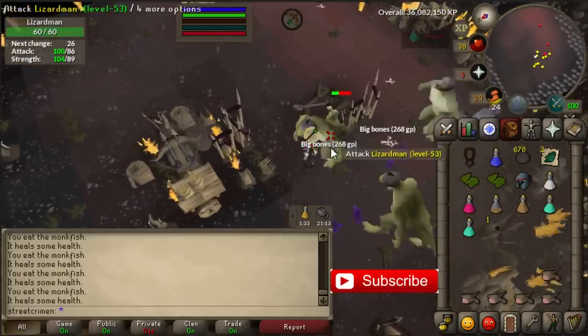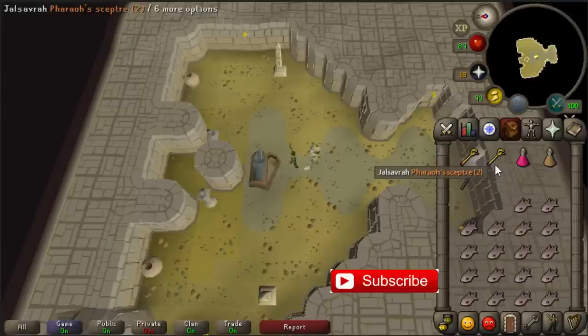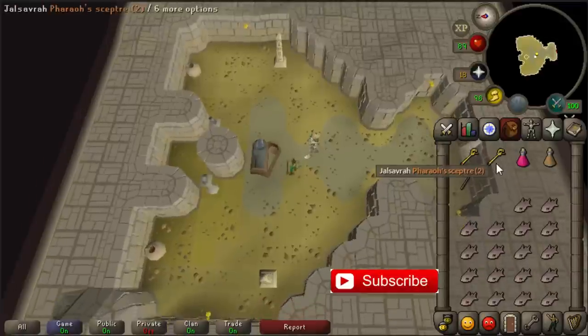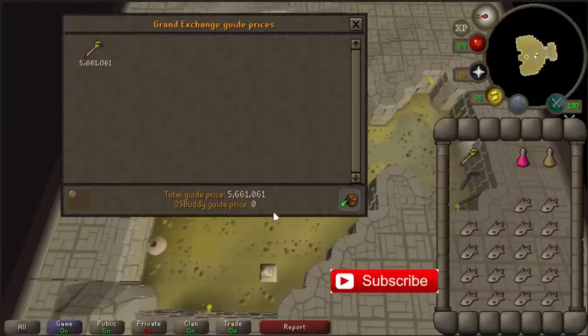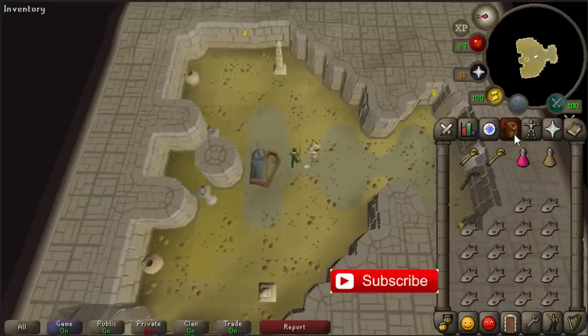The best money making method for this month is hunting Pharaoh's scepters. I know a lot of people will find that weird — why is hunting the Pharaoh's scepter a good money making method? Normally if you hunt for them you will get one every four hours, and right now the price of one Pharaoh's scepter is already 7 million. Some people will get them in the first trip if they're really lucky.